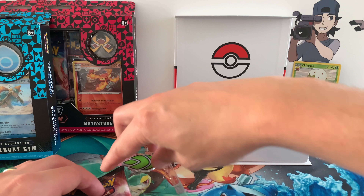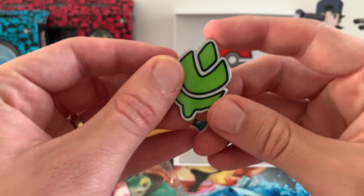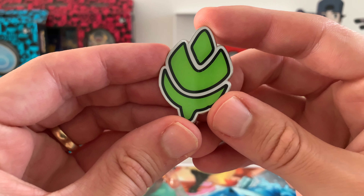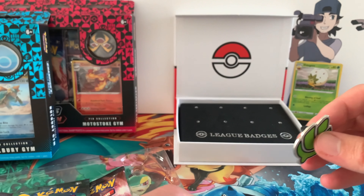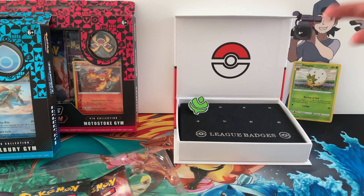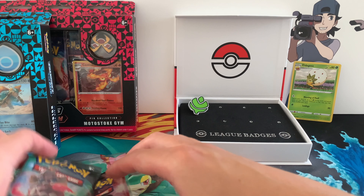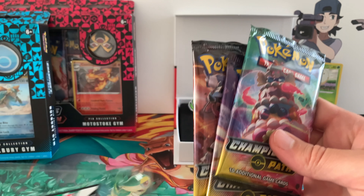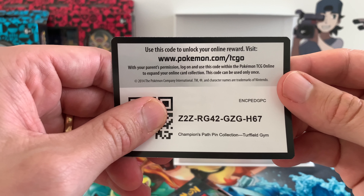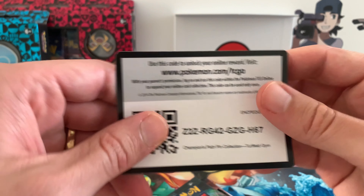I love that Pokemon did this. Your first Gym badge from the Turfield Gym after defeating Milo. For this series guys, I'm going to open up every pin collection and add it to my League badge. Of course we have three packs and the promo. For you code card hunters out there, here is the promo — I think that will give you probably Eldegoss.